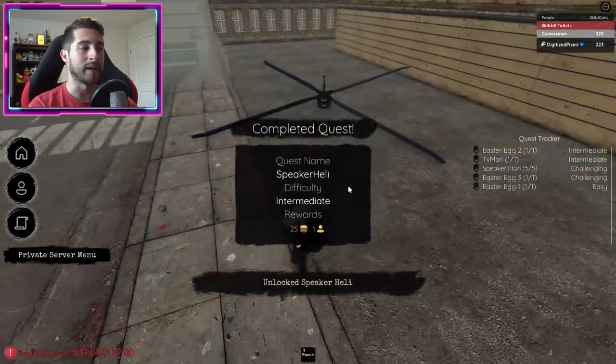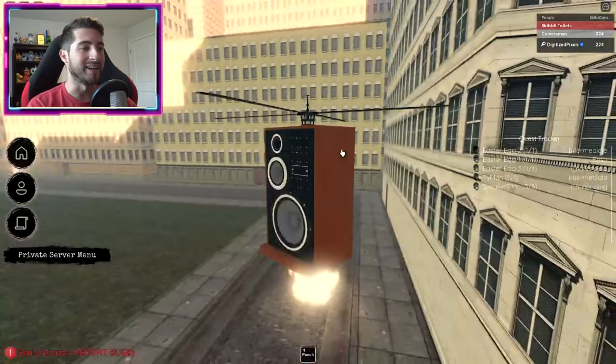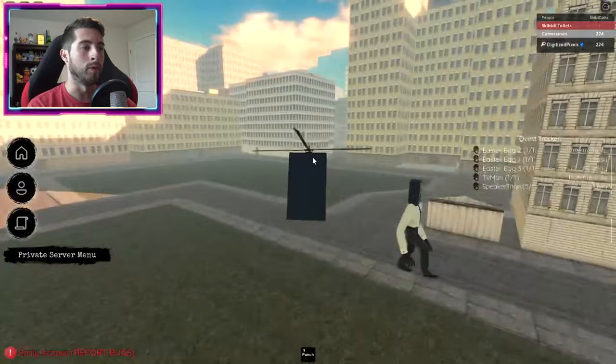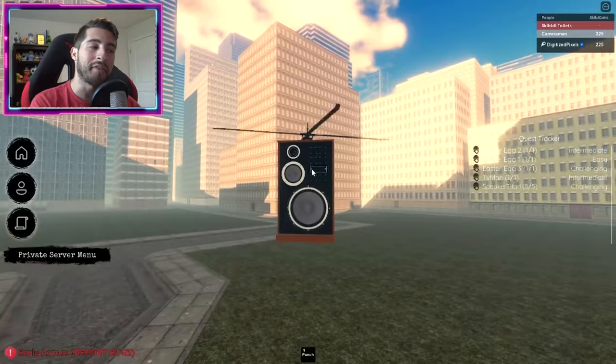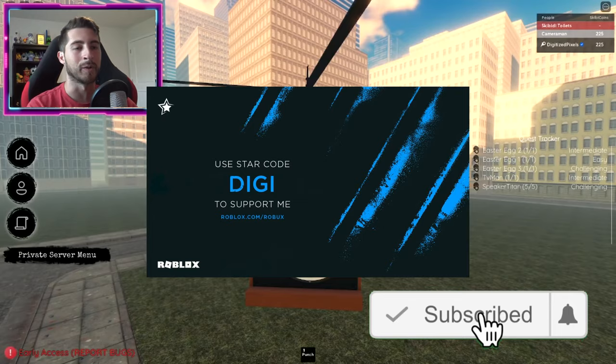That should give you the Speaker Heli, which is gonna help you get a lot of badges. If you want to go ahead and become it, you gotta leave the game and come back. In order to fly fast, just hold down the spacebar and you start moving fast — you don't even jump, you stay pretty low to the ground. It's great for getting around the map super quickly. Thank you all so much for watching — if you enjoyed, leave a like, subscribe, and join the badge hunting squad. Use code Digi whenever you buy Robux or Premium. Stay awesome, stay cool!